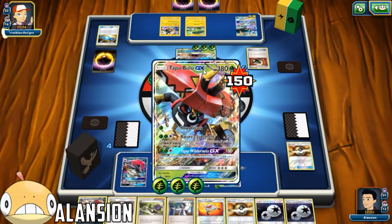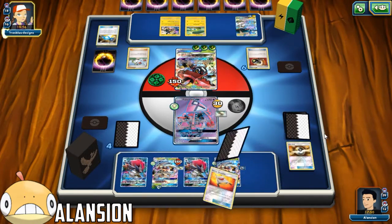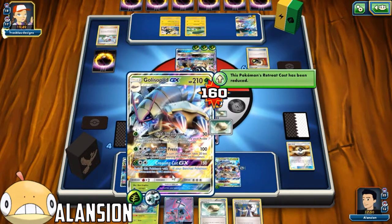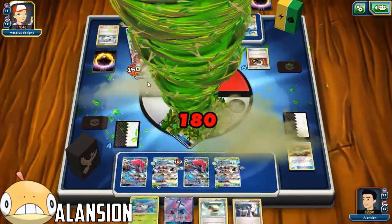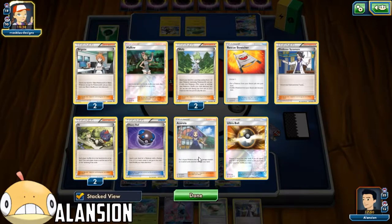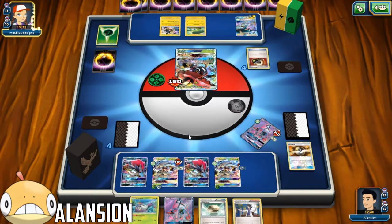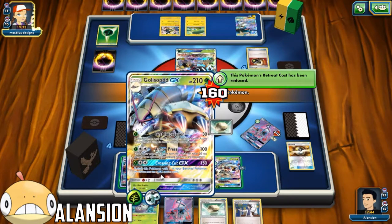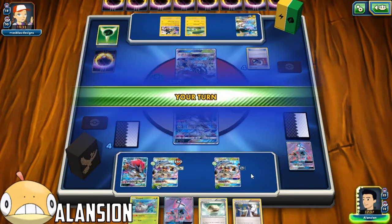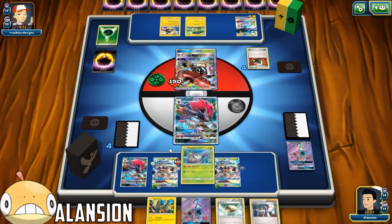I don't really want to end him right now because he's really stuck - he hasn't even got a Prize Card yet. He's gonna Nature's Judgment, discard all those energies. That's fine - I didn't really want this hand anyways. We have the Float Stone. How many Acerola do we have left? We have one left. Let's put this out because we have a Float Stone - we might get a good prize card.